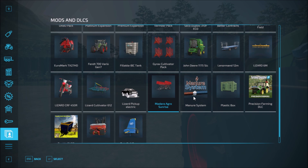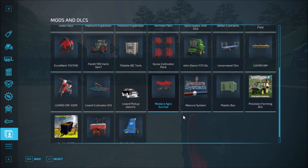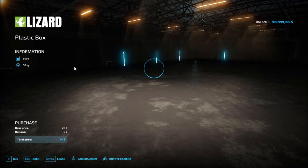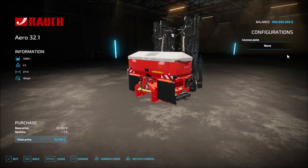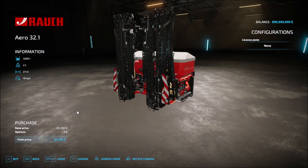Then we have the manure system that comes with one of the placeable mods — I think it was the lime production that came with the manure system. You have to have the manure system available. Then we have the plastic box — no configuration, just $20 for it. And then the Ranch Euro 32.1 — license plates only. You can see the extension here that you can use.